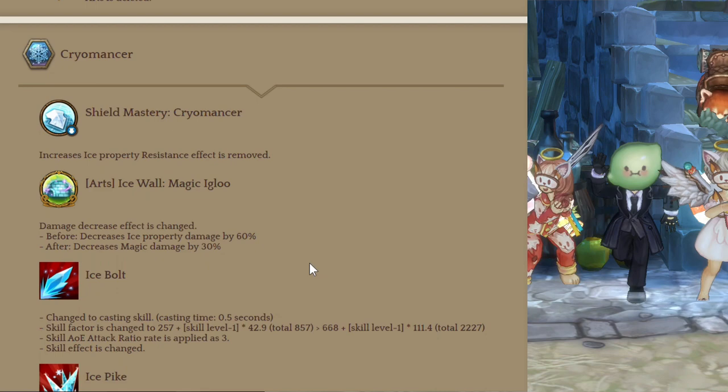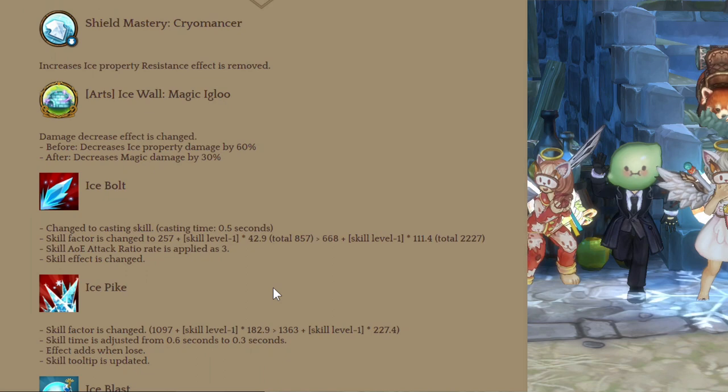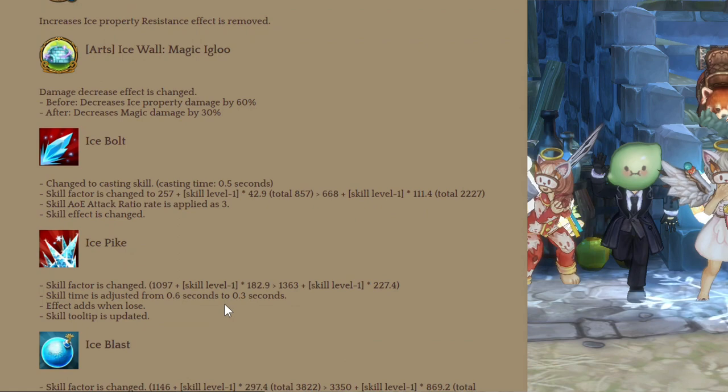Then Cryomancer. Shield Mastery is removed. The art Magic Igloo now decreases magic damage by 30%, which is better than before since hardly anyone uses ice attacks except a few bosses. Ice Bolt now has a casting time, which is always bad, but they increased the skill factor as compensation — we'll see if that's enough.